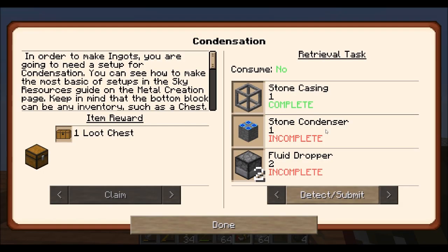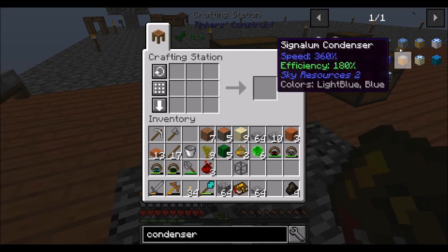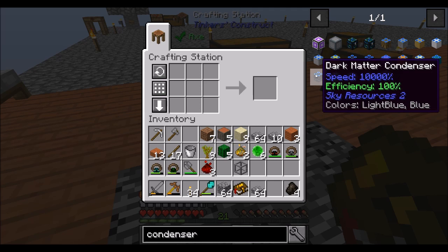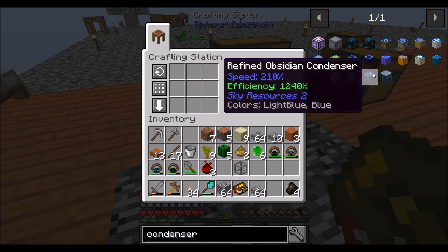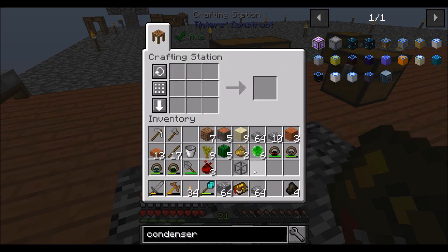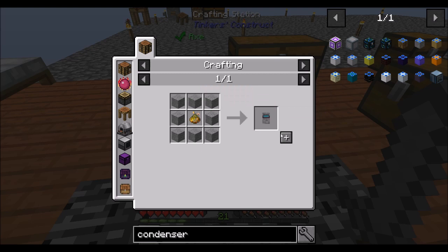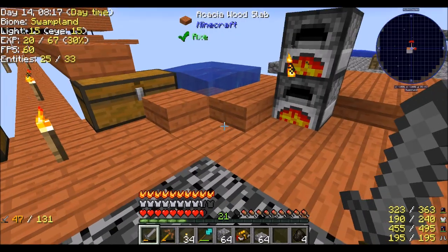The other block we need is a stone condenser. There are multiple tiers of this that all have different attributes. You can eventually get to some pretty crazy numbers. But for now, really small numbers. We're going to need a lot more smooth stone and some more Primus dust, which is not a problem. We'll want the stone alchemy components and about six more stone for that.